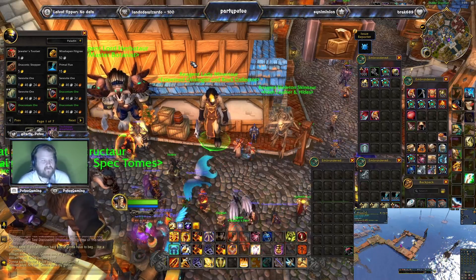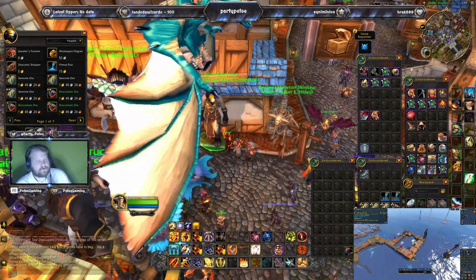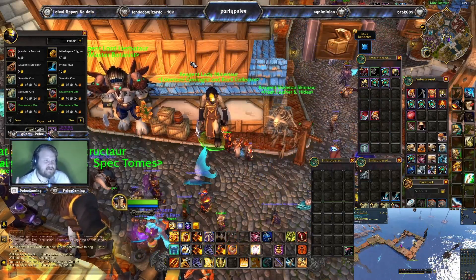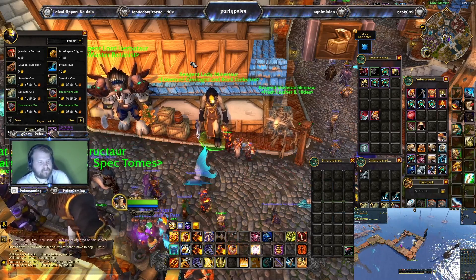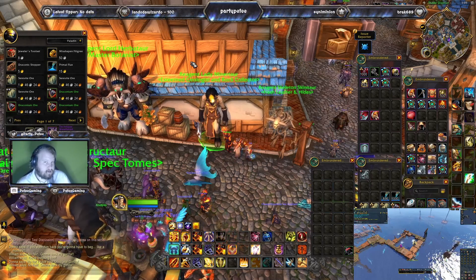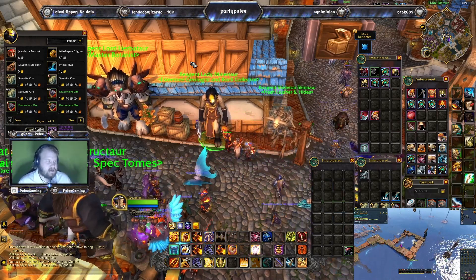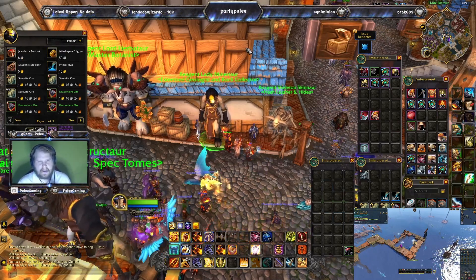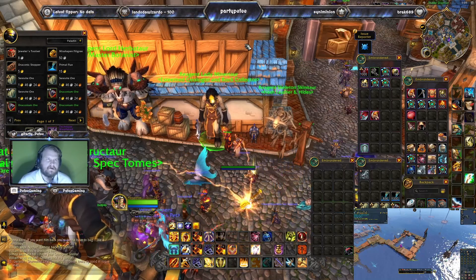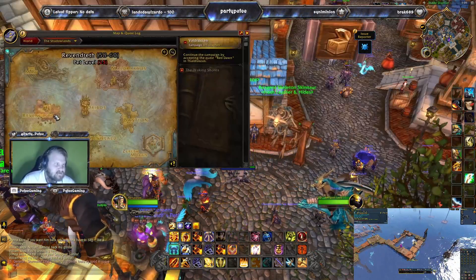Moving to the geologist — we are still using primal flux. You'll still use your old-fashioned jeweler's tool set. You'll use misshapen figurines for a while, and then use those misshapen figurines to craft new jewel sets. Much like you used faucets and fittings before, now you'll make new sets of faucets and fittings instead of just buying a jeweler's fitting from the vendor. That's the big downside with jewelcrafting so far. You also get the draconic stopper, which is another reagent kind of like the elderwood you'd get when you mine rocks in Ardenweald.